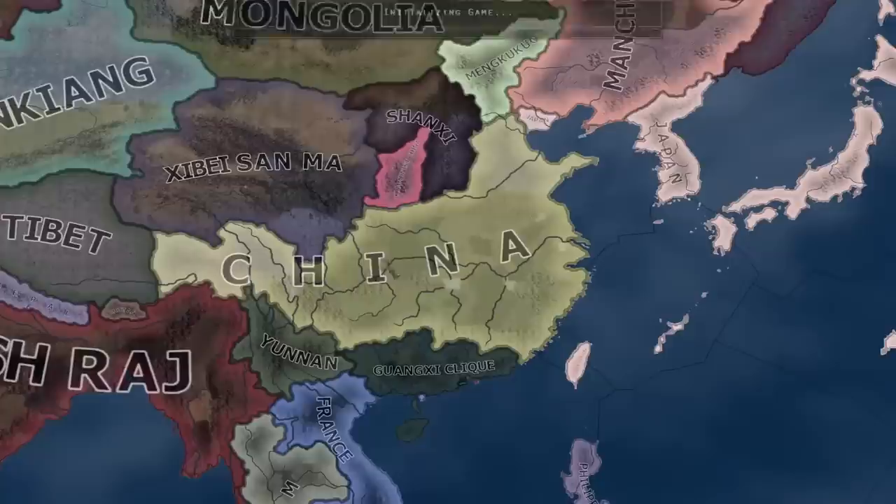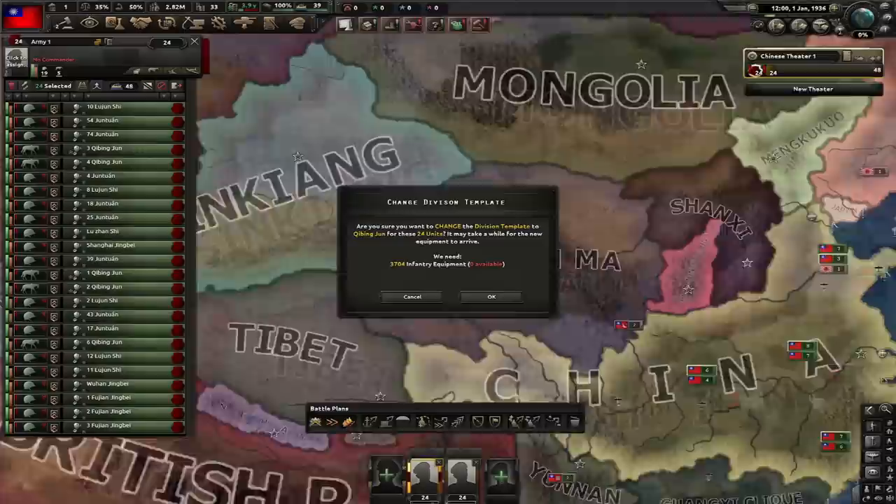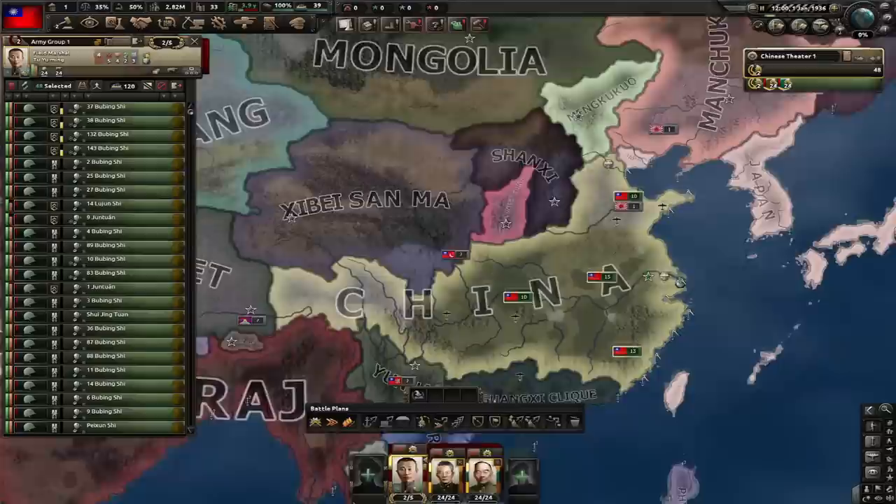First thing I'm gonna do is organize my army. We've got 24 of these infantry divisions and 33 of these other divisions. I'm gonna delete 9 of these small infantry divisions and these remaining 24 will all be cavalry template. Let's give these divisions a field marshal. For general, I'm gonna go for Sun Lee Jen for infantry and this guy for cavalry, and I'm gonna exercise my entire army until I reach one army experience.